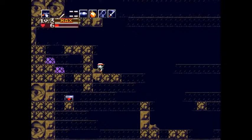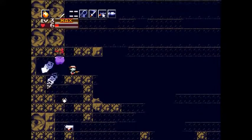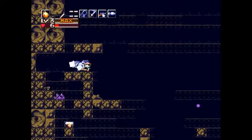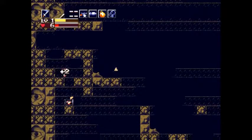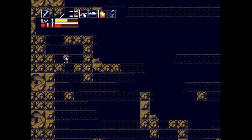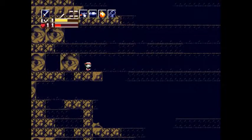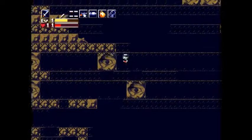Life capsule — plus 5 HP. I bet you're wondering, why don't you just use the life jar that Junkka gave me? Well, we definitely want to save that. That's why.